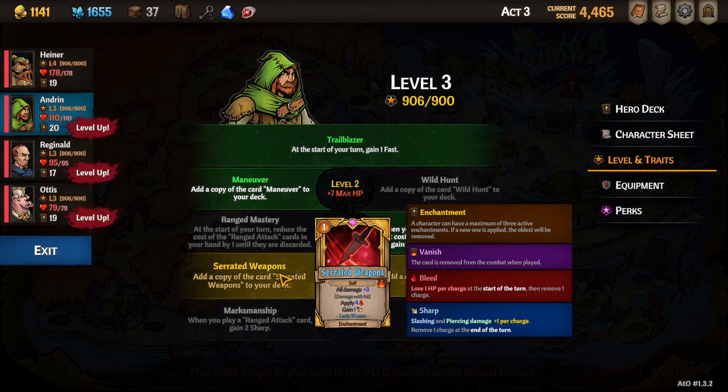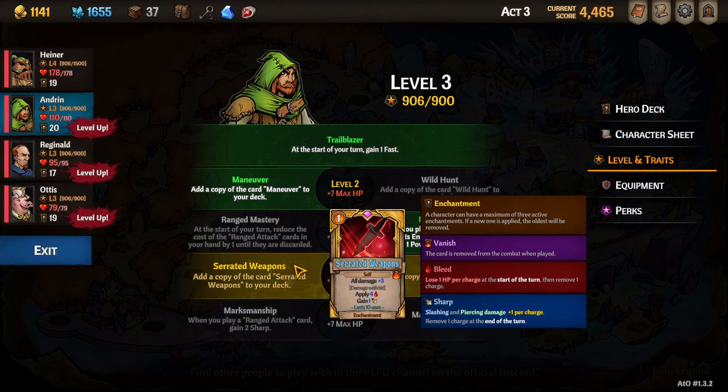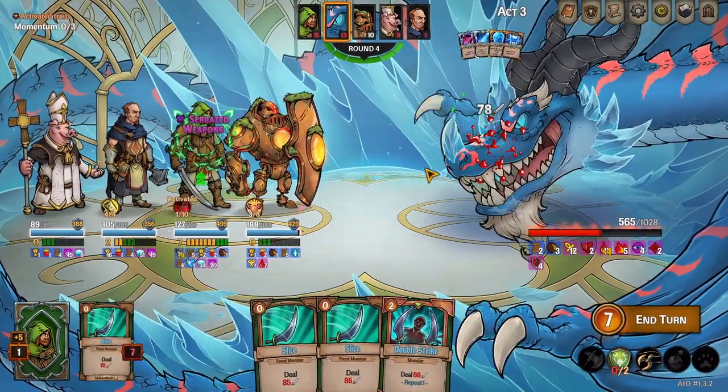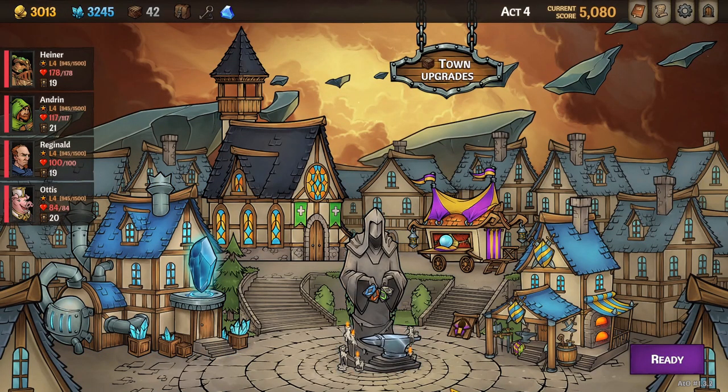Once we hit level 4 we can choose another trait. Serrated Weapons is what we want for this build. Serrated Weapons will increase our damage by 3 for 10 uses, while every time we hit an enemy we also gain one charge of sharp — overall just an awesome boost to our damage output. Now in Act 4's town we just rinse and repeat what we did in previous towns, and our deck is looking something like this.